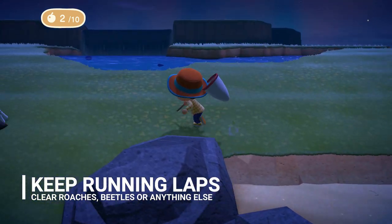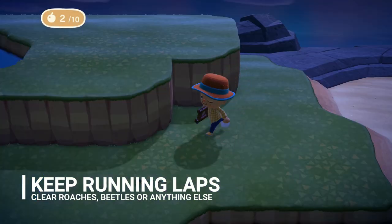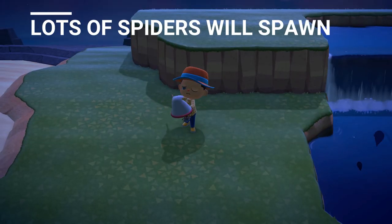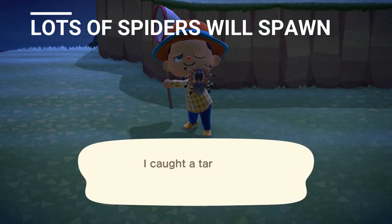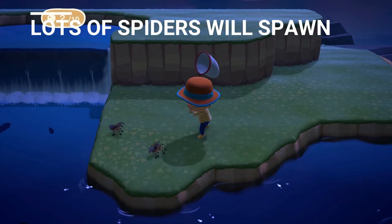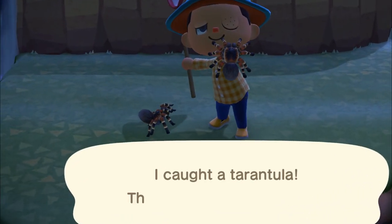Step number four is to keep running laps around the island and keep clearing off all the bugs that you find. This includes any roaches or any beetles. Once you've cleared the map of all the bugs, trees, flowers, and everything, you've made it possible for the game to spawn in more bugs, resulting in a higher chance for spiders to spawn. Soon, you'll find yourself with lots of spiders to collect.